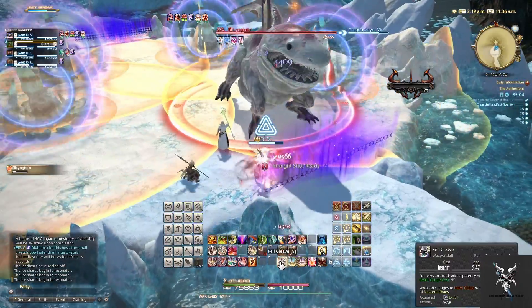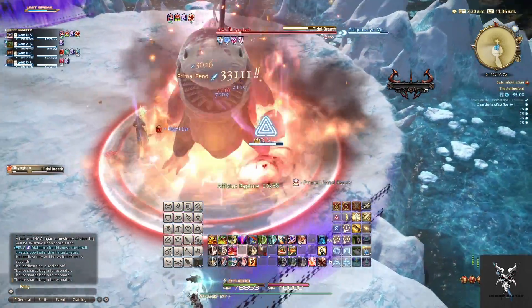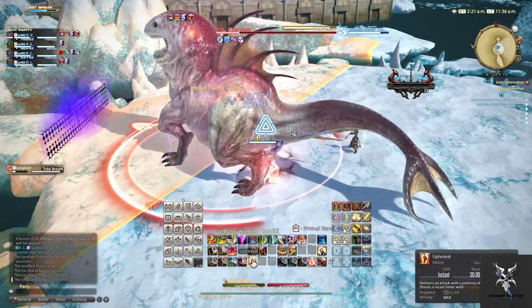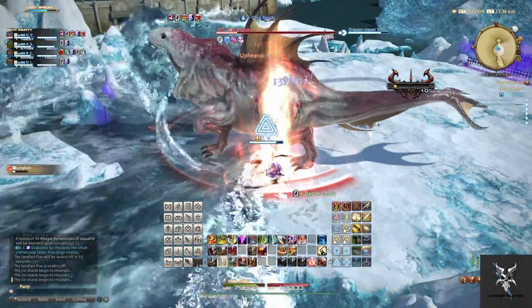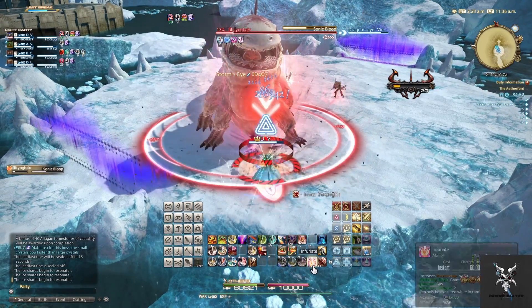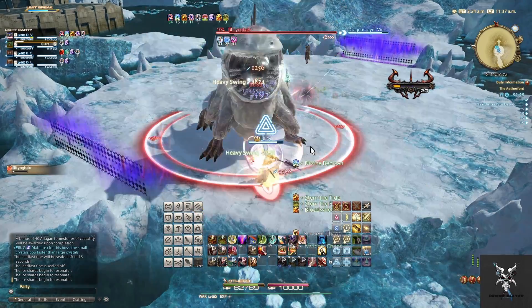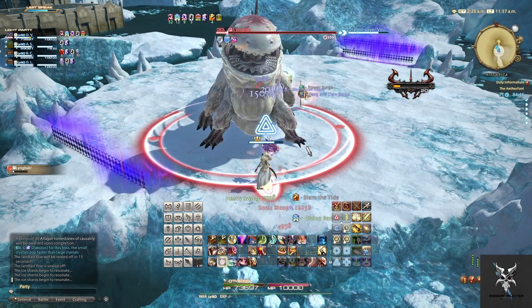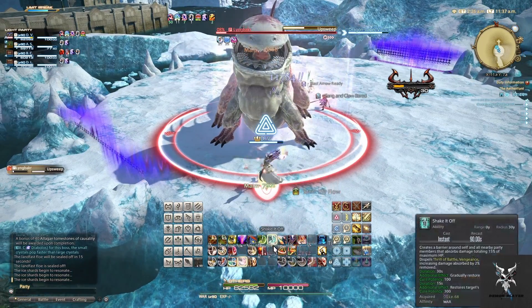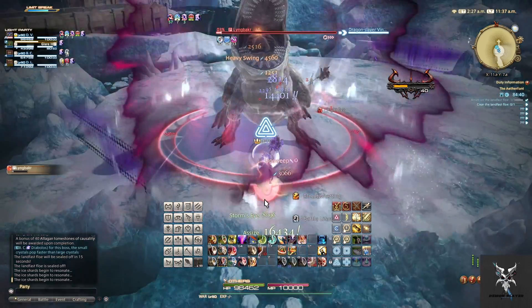Immediately after this, he'll do a Tidal Breath, so you'll want to get behind him. That's followed by Sonic Bloop, which is his Tank Buster ability, so you just want to mitigate this as much as possible. He'll follow up with another Upsweep for more party-wide damage, and he'll actually do this two times in quick succession.